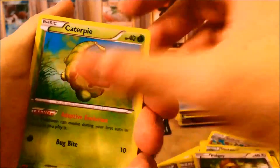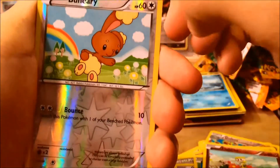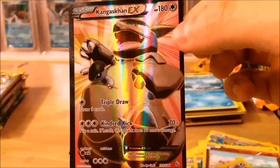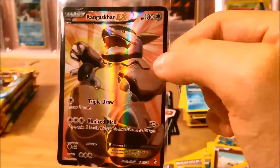Last pack in this part. Pack 9: Protection Cube, Pal Pad, Pidgey, Caterpie, Beedrill, Geodude, Flababy, Bunnelby, and a Reverse. Our rare is — very nice — Full Art Kangaskhan EX! I actually did need this one. So now I just need the Trainers and the Ultra Rare Charizards.